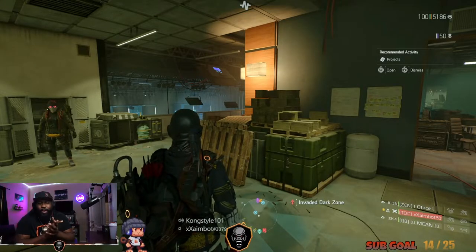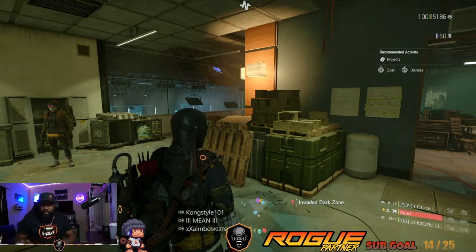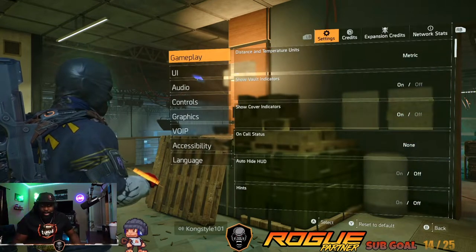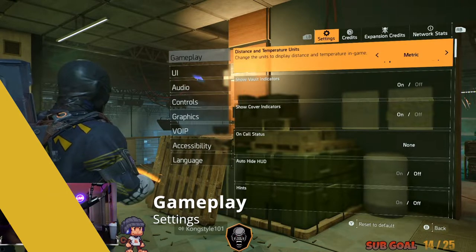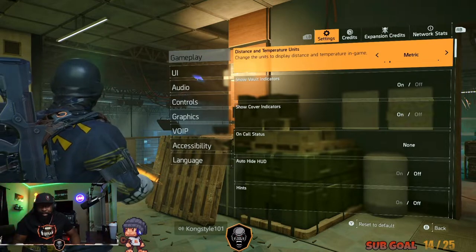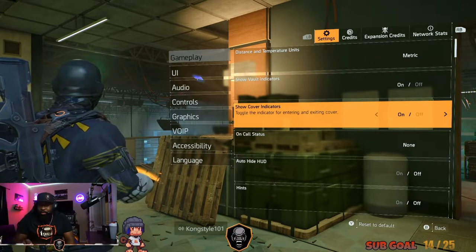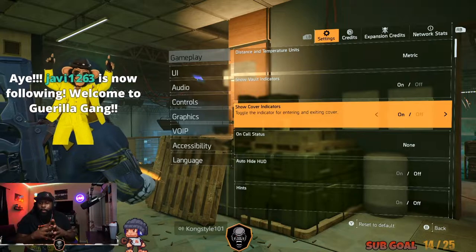So check it out — I know some of you guys are asking about the settings I use when playing The Division. Settings can be a little bit different for everybody depending on your monitors. Running through the settings real quick: some use metric, others use Imperial — depends on how you want it, whether you want to show feet or meters. Vault indicators and cover indicators are completely up to you; they add to the realistic feel of the game.